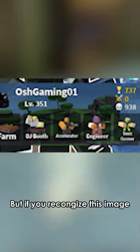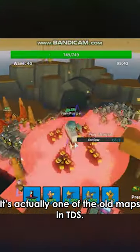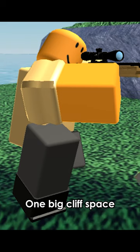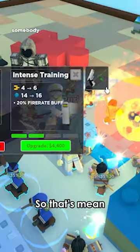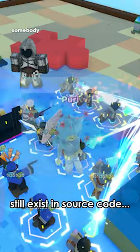It seems normal, right? But if you recognize this image, it's actually one of the old maps in Tower Defense Simulator — it is the Glass Isle, one big creep space. But this map was revamped already, so that means Glass Isle or any old map still exists in the source code.